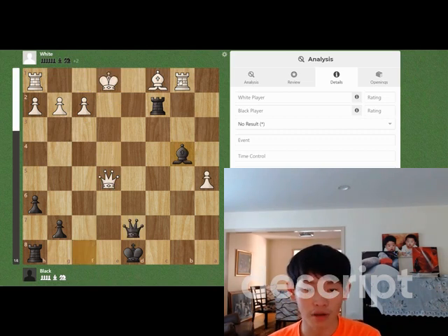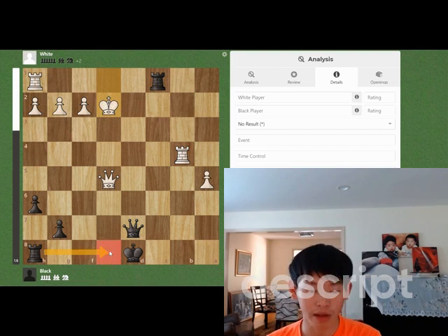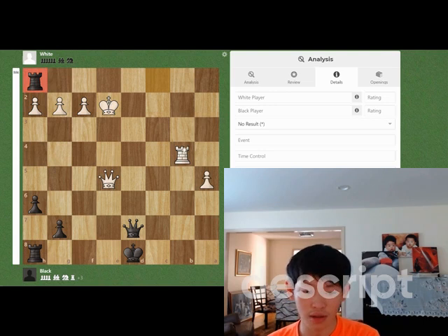If otherwise, white has to play rook takes b4. And now we have two choices. We can just play rook e8, pinning the queen, or you could play rook takes e1 check. Rook takes e1 check is the better choice, since after rook takes e1 check, king e2, we can now just play rook e8. Since after rook takes h1, we are actually losing, getting mated.